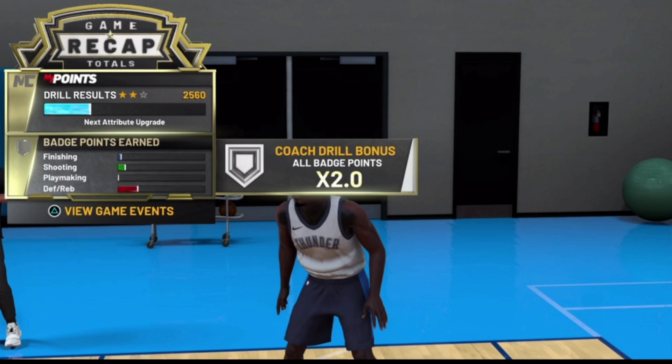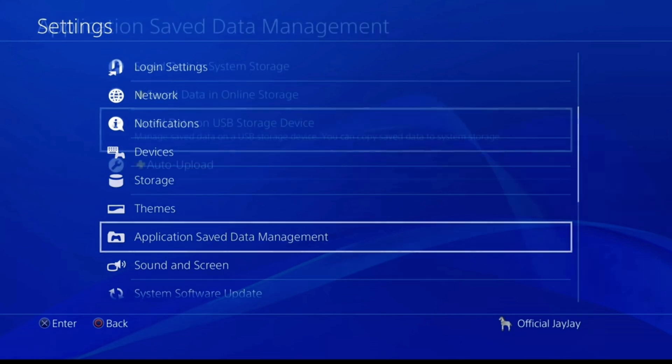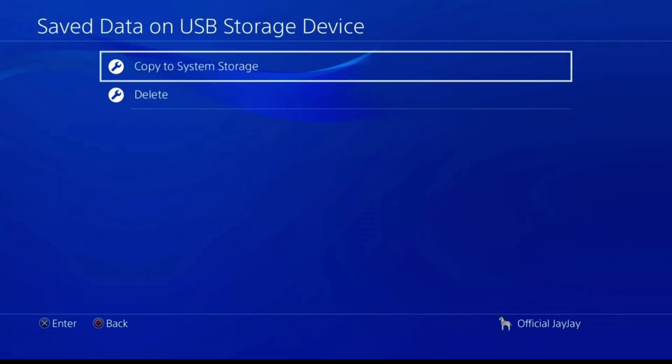The coach drills are times-two badge progress. Keep in mind that if you have a player that's more maxed out in attributes, you're going to get more badge progress. Once the practice is over, go to Settings, Application Save Data Management, then Save Data on USB Storage Device. If you use PS Plus, click online storage — it works the same way. Either PS Plus or USB works; I've heard USB is easier though.